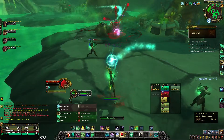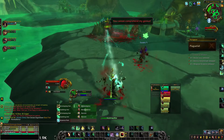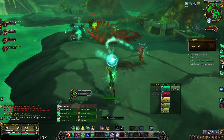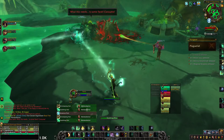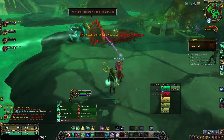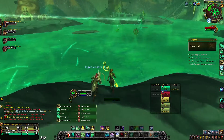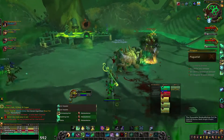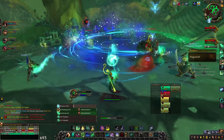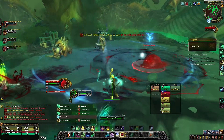This next boss fight is a little annoying for a healer and for DPS in general, just because the boss jumps from platform to platform. For the most part it went really smoothly and we got them down pretty quickly. I made sure I kept my Detox going to get the debuff off the tank, and kept Enveloping Mist and my other healing spells running — before I knew it the boss fight was over.